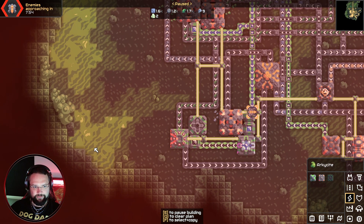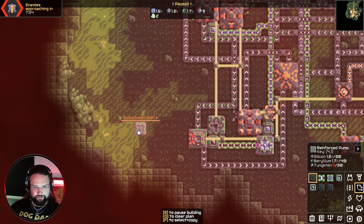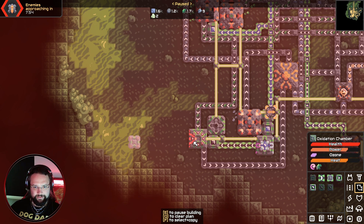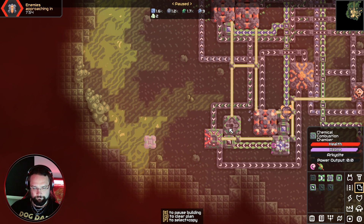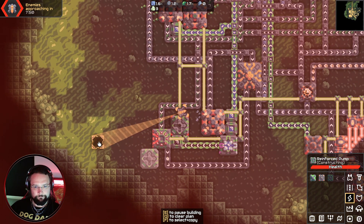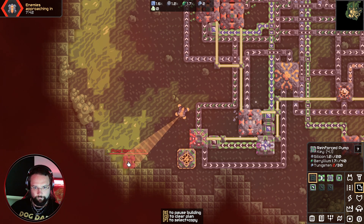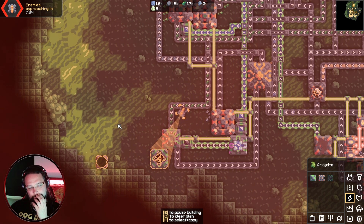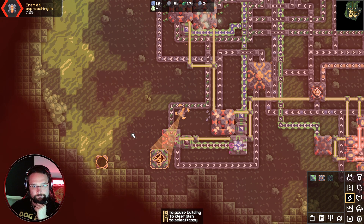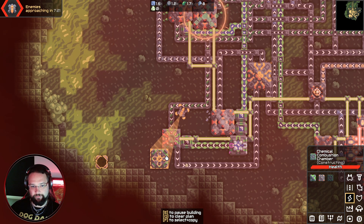This just needs this coming in now — we've got the pump, we need water. How much does this need coming in? 40. We can get 80 from right there — 40 per second, so this should be enough for two of these. I'm wondering if building it there was a bad idea; maybe building it there and there would have been better. Get rid of that, build a pump there first.